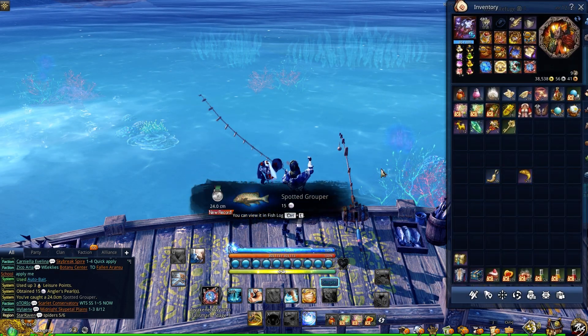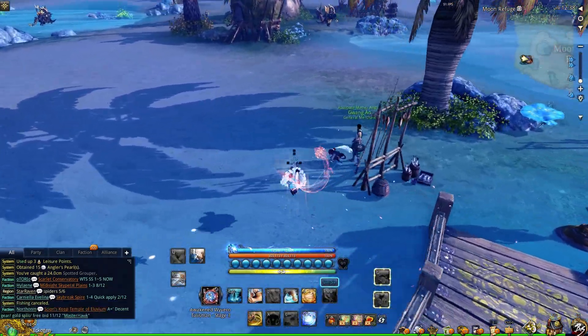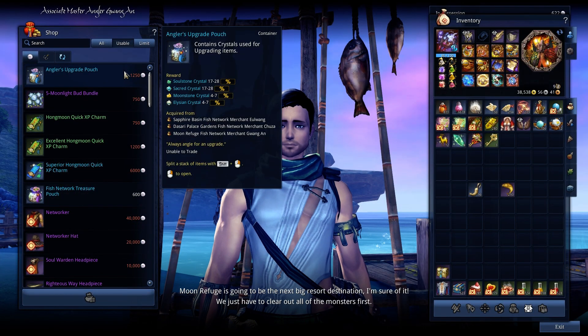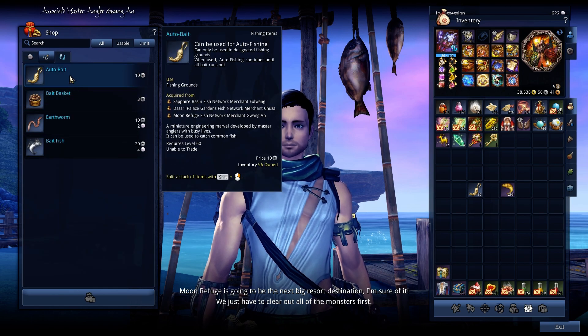Now with your angler's pearls, you can buy the angler's upgraded pouch. If we assume we have 0 pearls, and with the base calculation of 15 pearls per fish and you used 1,500 bait, that's 22,500 pearls. Meaning you can buy 18 upgrade pouches per day as the bare minimum. Auto bait costs 10 silver, so you will be out 150 gold per day as your expenses.